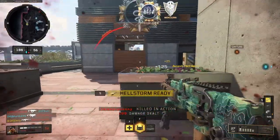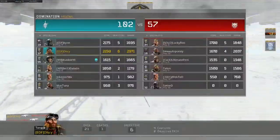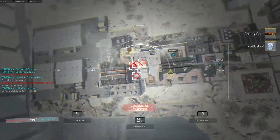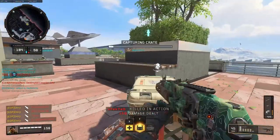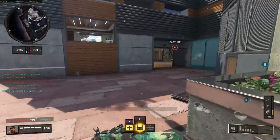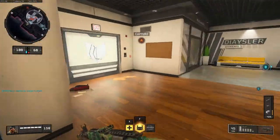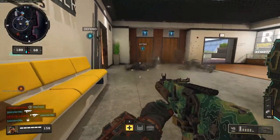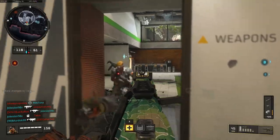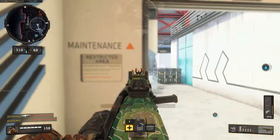The equipment I'm using is the Stim Shot because I intend to go into the fight quite a bit. I want to be able to heal quickly and often, and this equipment allows me to do that. It reduces the cooldown time on your heal pack and allows you to use it while firing your gun at the same time — really helpful when you're in tough situations.